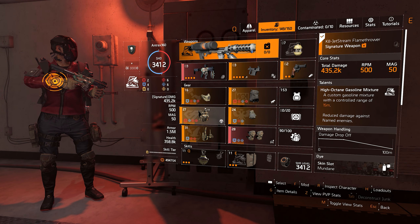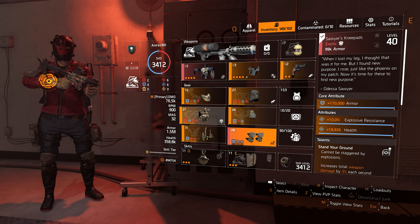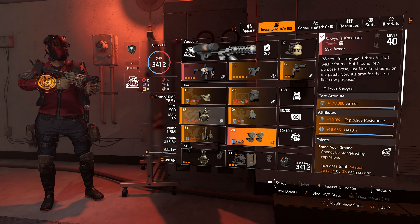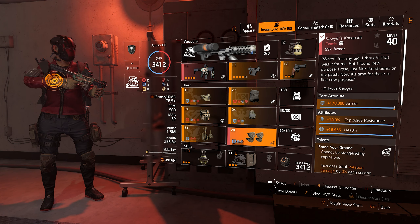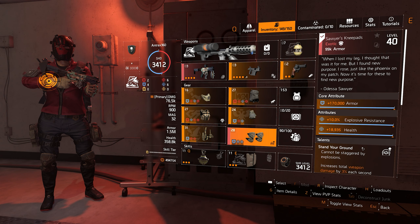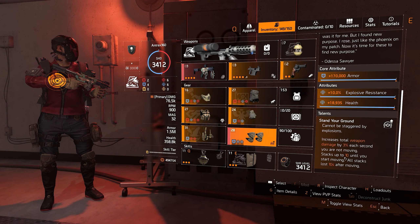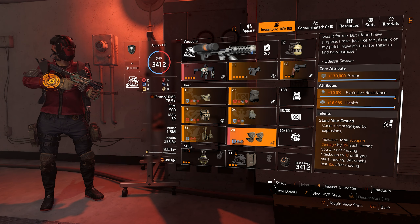That was an issue I had before — I couldn't include Sawyer's knee pads before because I didn't have enough DPS. But now I do, and since I have Intimidate we're also doing more damage, so I can actually use the knee pads. And what's so good about this is if I'm being flanked by a couple of players, I could just sit in cover for a couple of seconds and then I will have that 30% weapon damage, because if you don't move for 10 seconds you will stack 30% weapon damage.